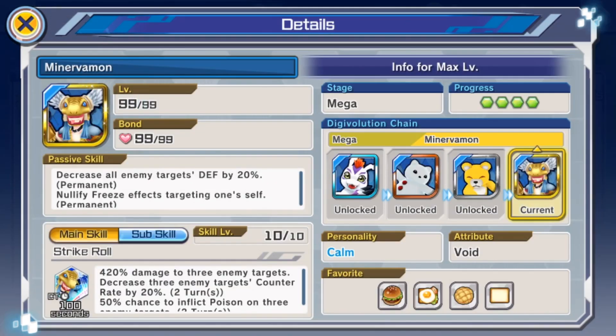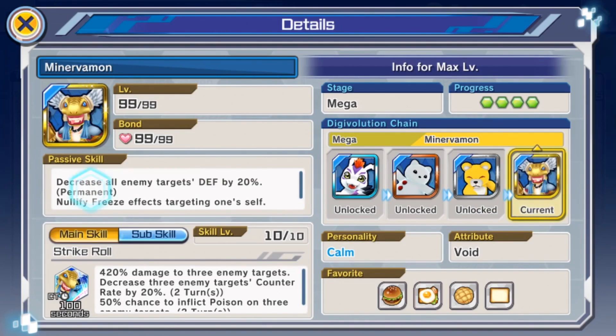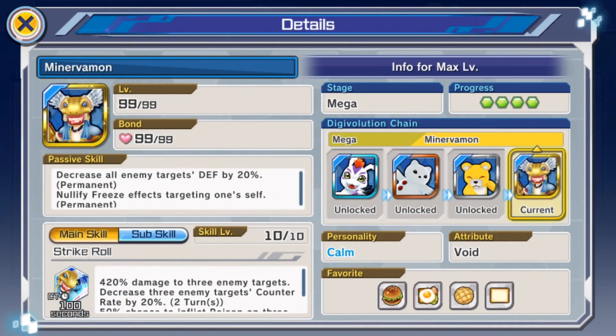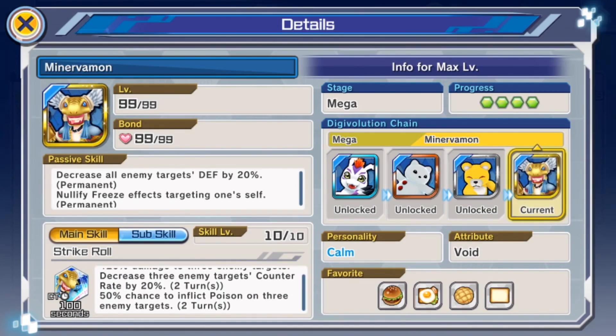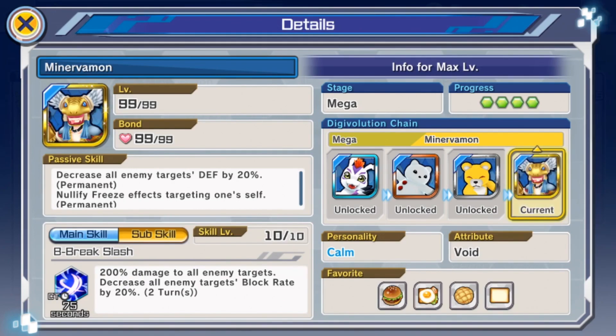Minervamon is still all the way up here, absolutely dominating the arena. Her passive decreases all enemy targets' defense by 20% and nullifies freeze against herself. After you decrease their defense, her main skill at skill level 10 deals 420% damage to 3 enemy targets, decreases their counter rate by 20%, and has a 50% chance to inflict poison on 3 enemy targets. She just does so much AoE damage — 3 targets with a really great multiplier.